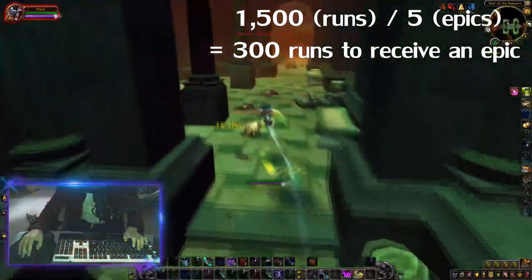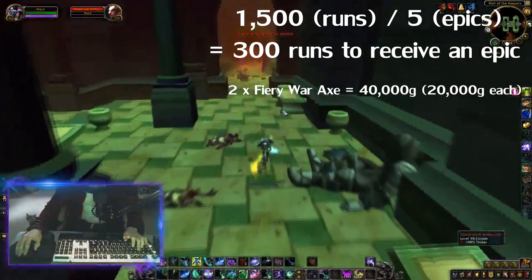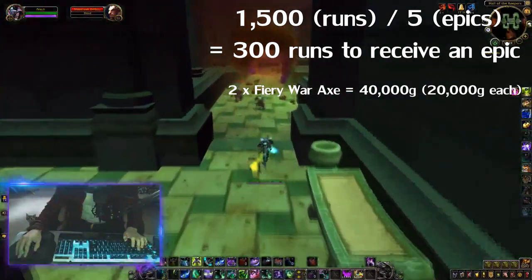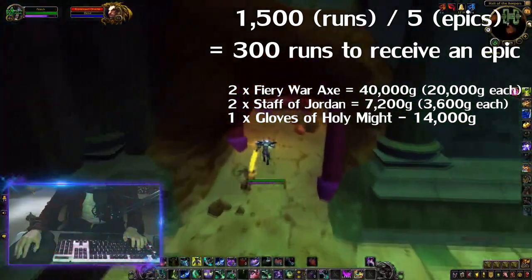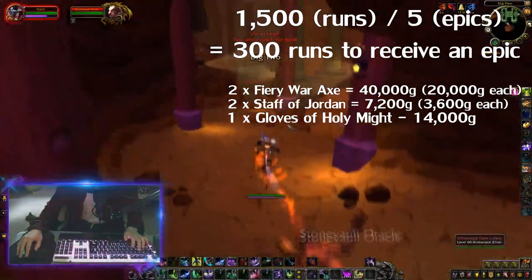In my 1500 runs, I got 5 epics: 2 Fiery War Axes worth 20,000 gold each, 2 Staff of Jordan worth 3,600 gold each, and Gloves of Holy Might worth 14,000 gold.